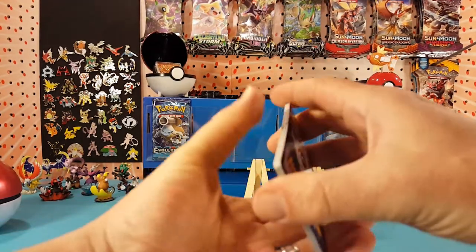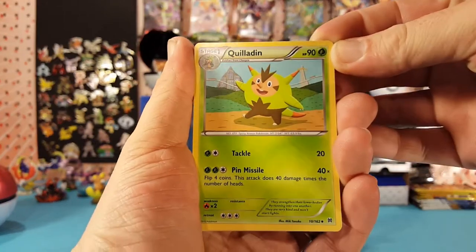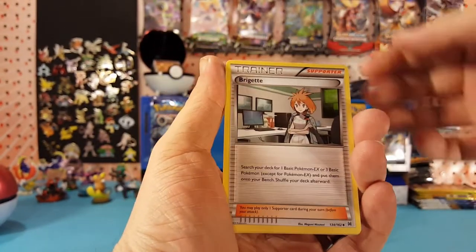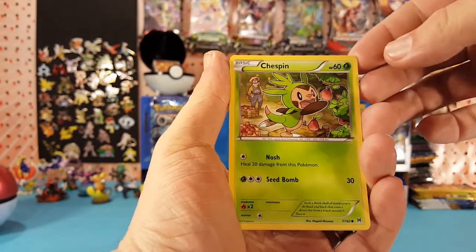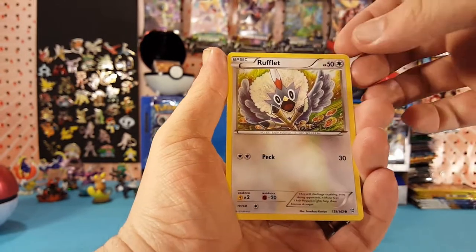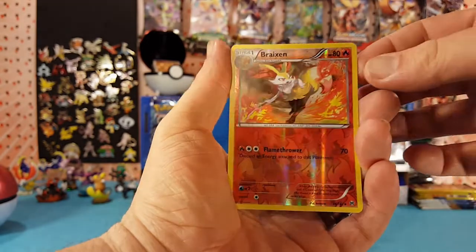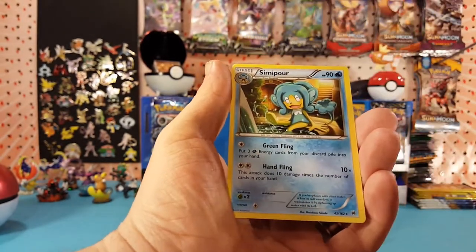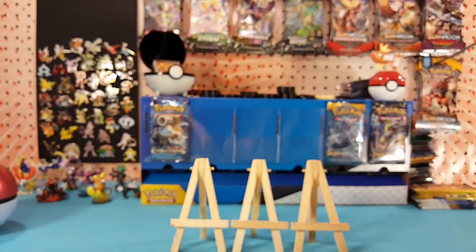Three to the front and we start off with a Quilladin, Zora, Chespin, Chespin again, Rufflet, Woobat. Braxien is the reverse, and our first rare is a regular rare Samurott.